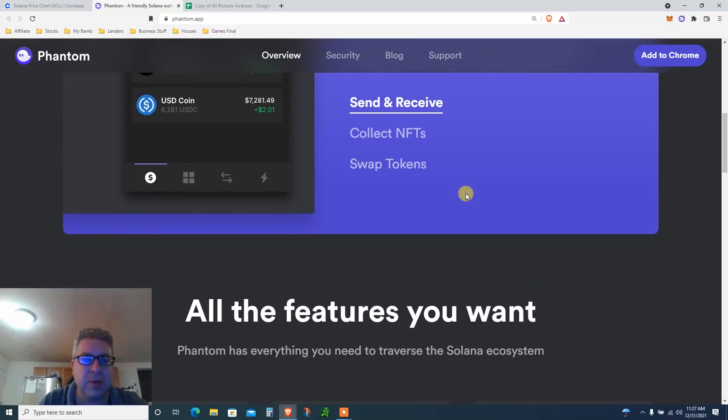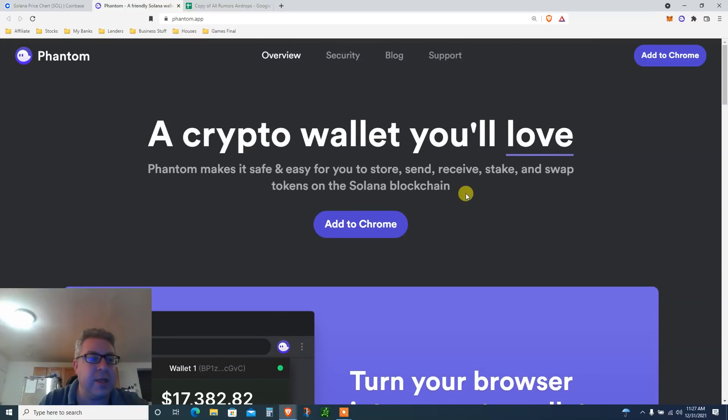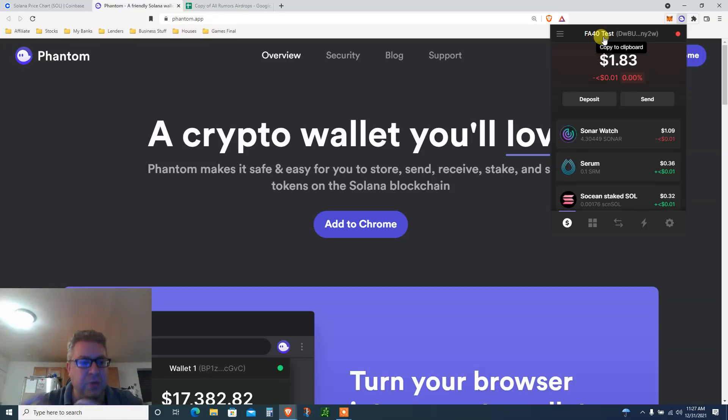It's a crypto wallet you will love — collect NFTs, swap tokens, all that good stuff. Once it's installed, it'll pop up right next to your MetaMask as a little Phantom creature. Put your name in — I used 'Finance After 40 Test' — and you need to set up a password and write down your key phrase.